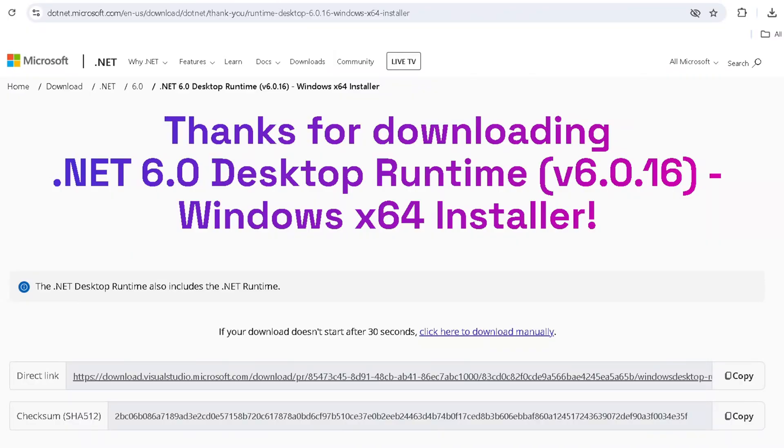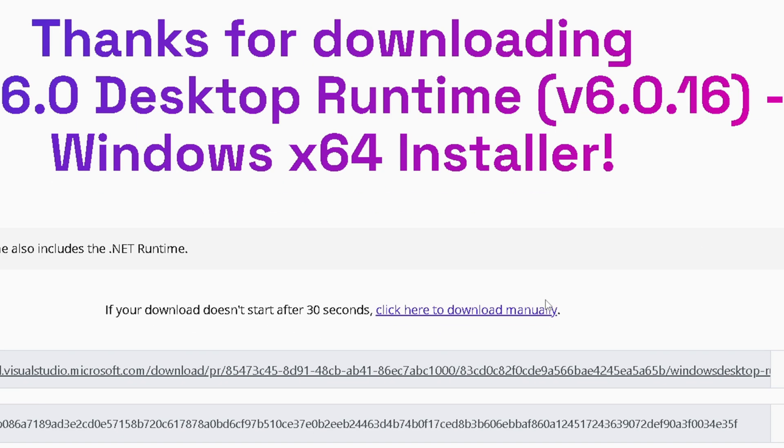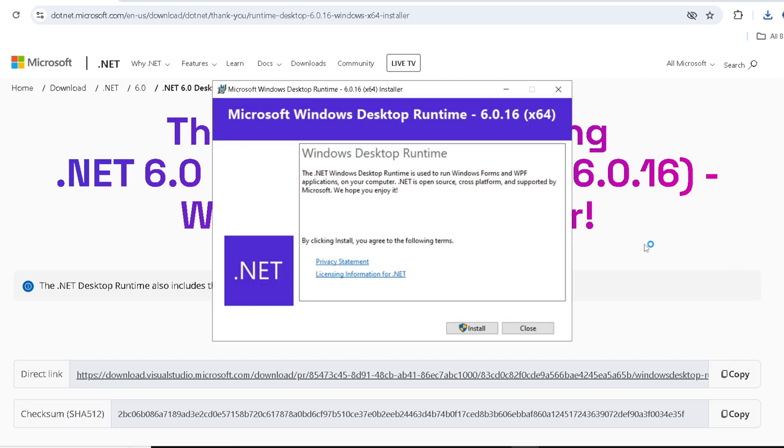First thing you want to do is click on the link that's in the description. It should take you to this page right here. It should automatically download. If not, just click here, download, and now you want to run this installer.